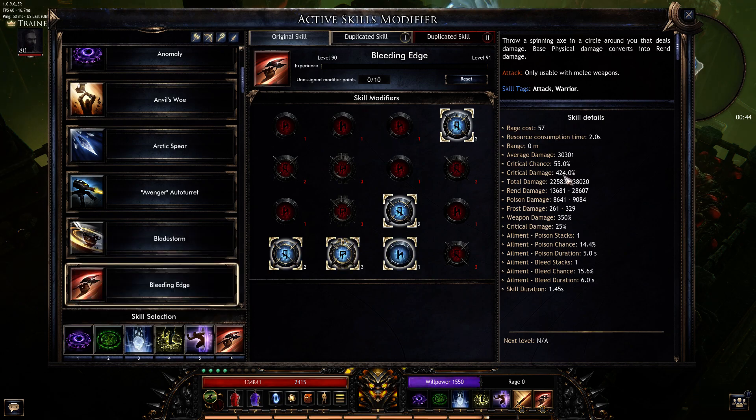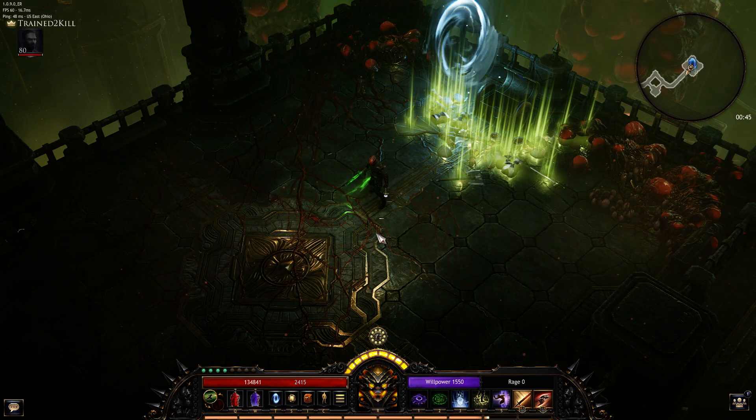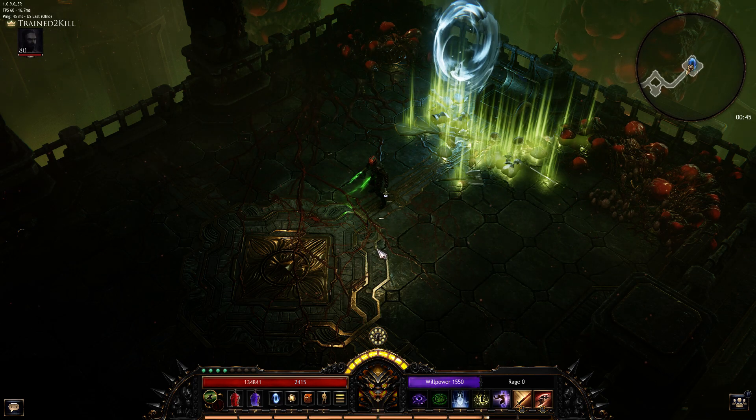Our crit damage is 424% at over 50% crit chance — so we're critting a lot. In the gameplay you probably saw how much I was critting: it's just full of yellow. Tons and tons of crit damage numbers. This thing is pretty sweet.